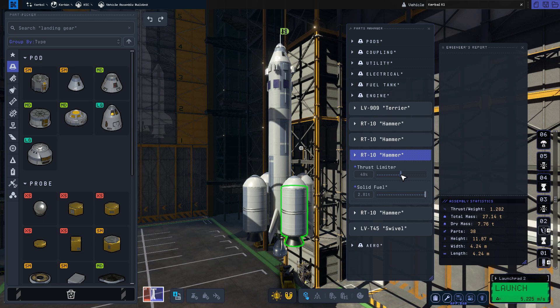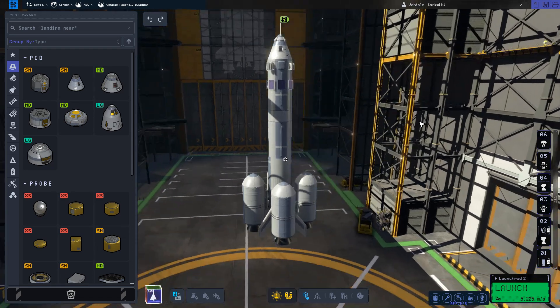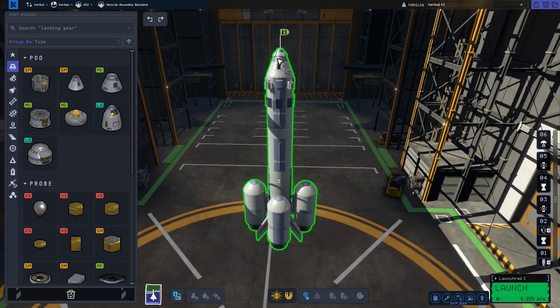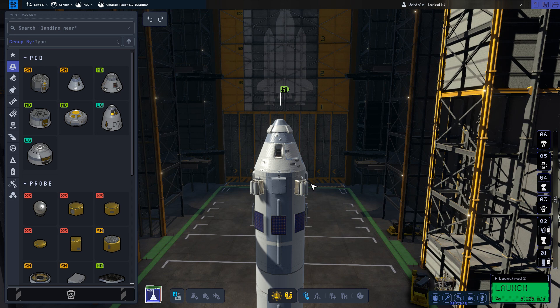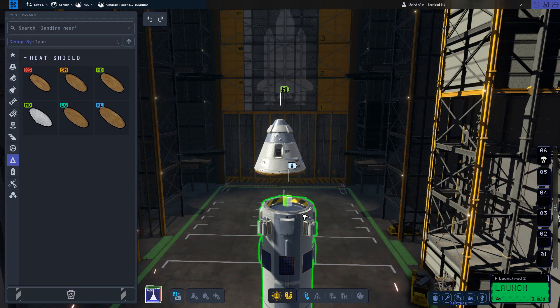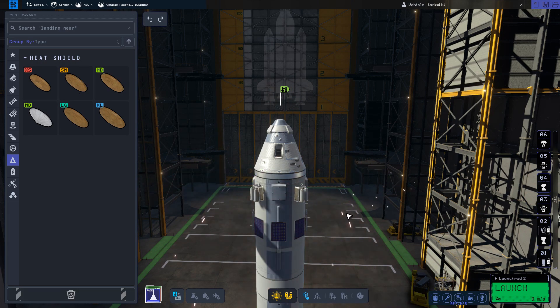I'm going to lower it even further by tweaking down the thrust limiter on the SRBs. You should find this makes the rocket easier to control. One last thing — the rocket does not have a heat shield under the command capsule. At the time of this video the game doesn't model atmospheric heating, but that is sure to change at some point, so I'm going to add a heat shield under here. With that done, let's launch.